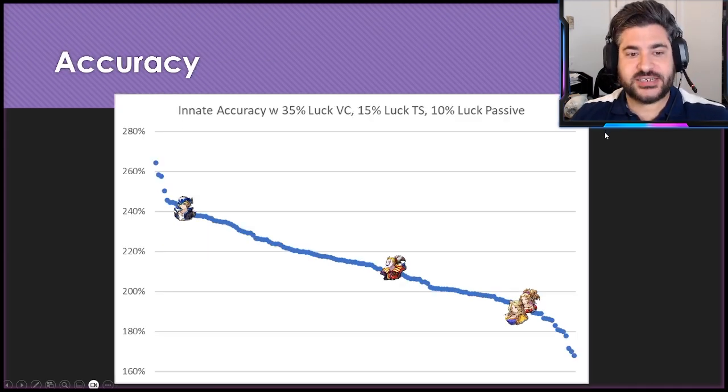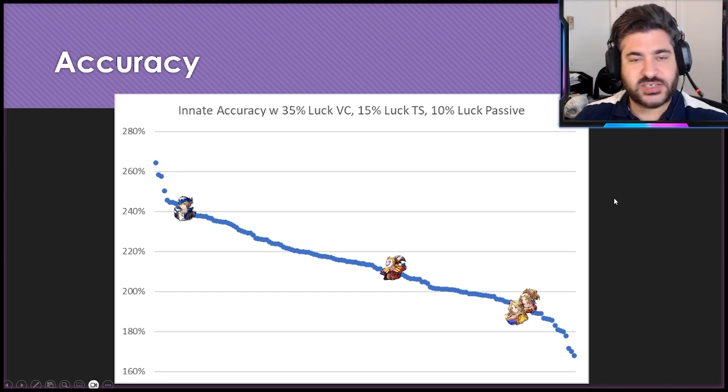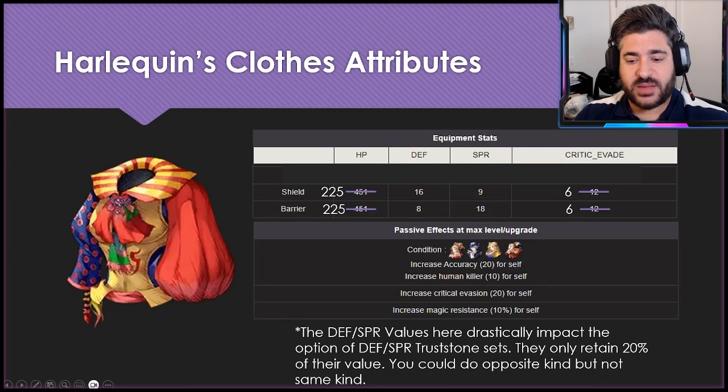From an accuracy perspective with those same metrics, the results are relatively similar since both accuracy and crit avoidance scale directly with Luck. Lock isn't a concern. Kefka has no guaranteed hit and is not an accurate unit, so accuracy from equipment is very important for him. Terra and Celeste aren't accurate either, but Terra has 100% guaranteed-hit abilities like Meltdown, so accuracy is probably not necessary for her. For Celeste, getting a free Accuracy 20 is very meaningful.